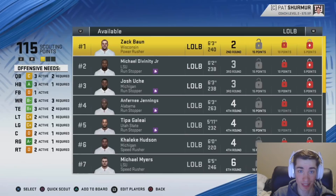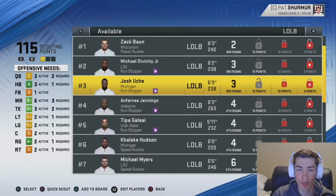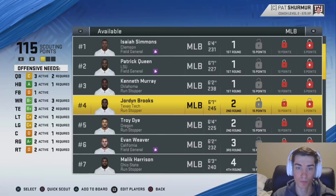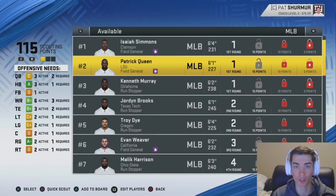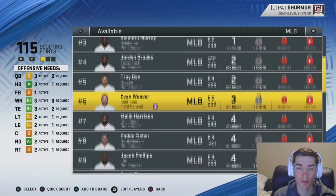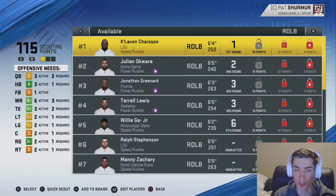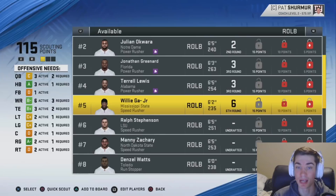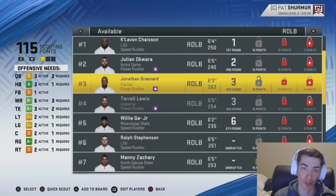Zach Baun out of Wisconsin was added. Josh Uche was edited a little bit. At linebacker, Jordan Brooks was changed quite a bit. Patrick Queen was added — one of my favorite players in the draft; I think he's going to be a stud. Evan Weaver and Malik Harrison are in here. At outside linebacker, Khaleke Hudson was edited quite a bit, Jonathan Greenard was added — it's Greenard not 'Greener', just so you know. Willie Gay is in here, but he can't be listed as 'Gay' because it's not an allowed phrase, so he's Willie GA-dash-Junior.